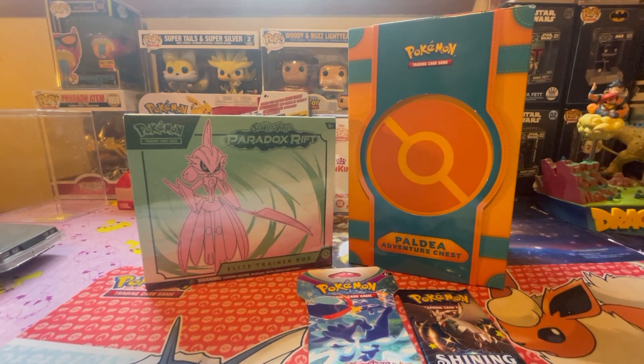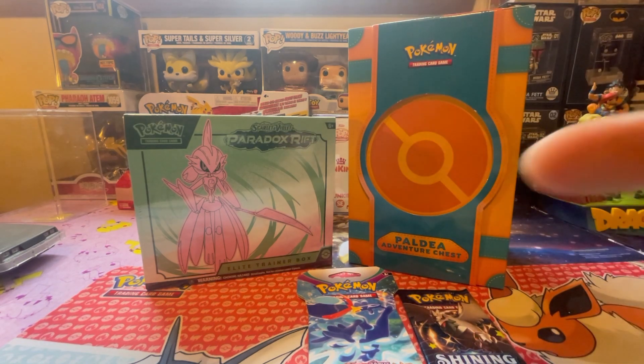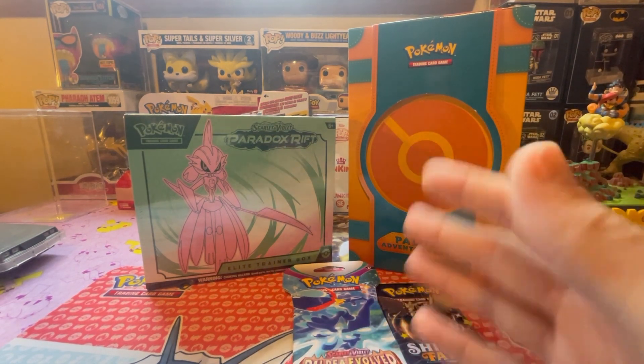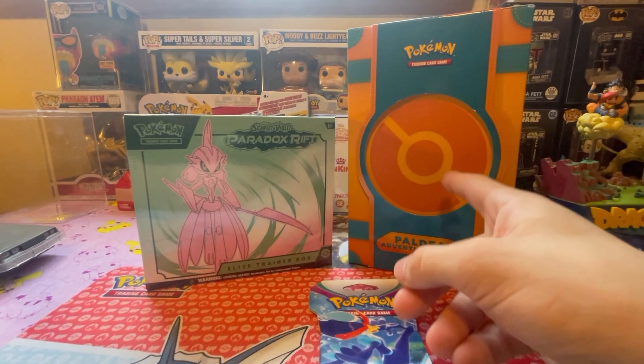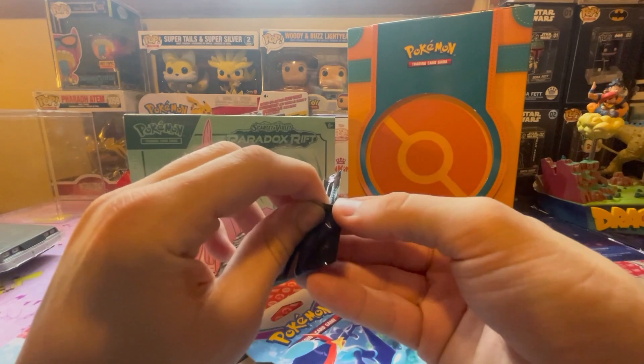What is going on guys, my name is Sab and today we got a Paradox Rift trainer box and a Palda adventure chest as well as these two little packs. I was waiting for this to drop in price and got it for a good deal - this was like $40, so pretty much Amazon prices.